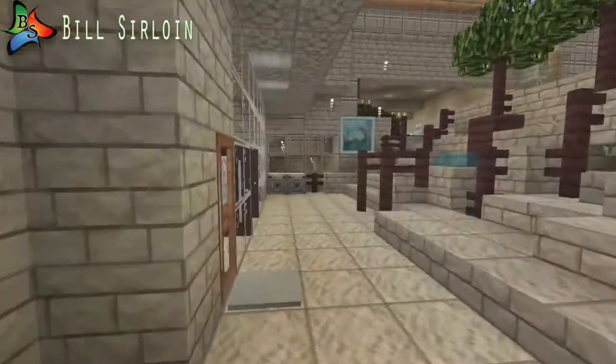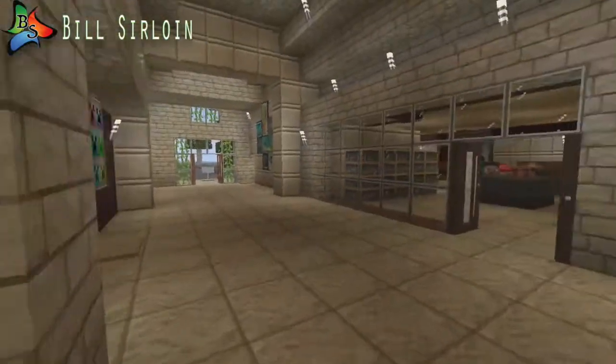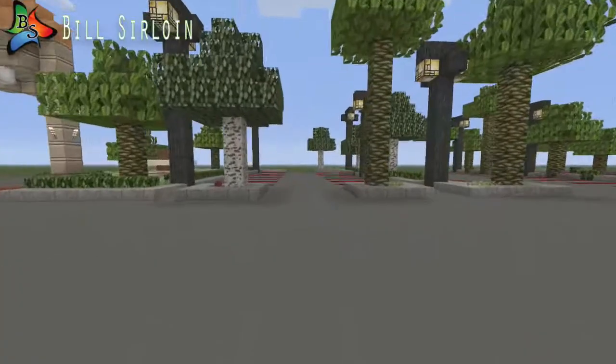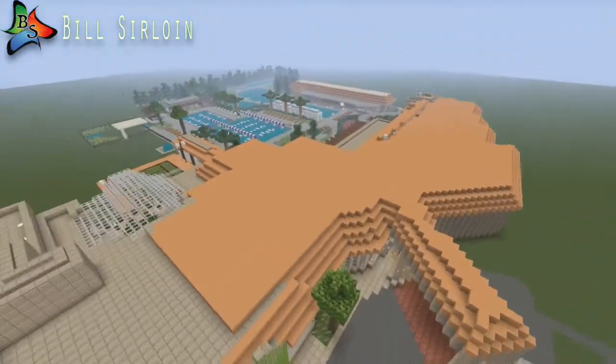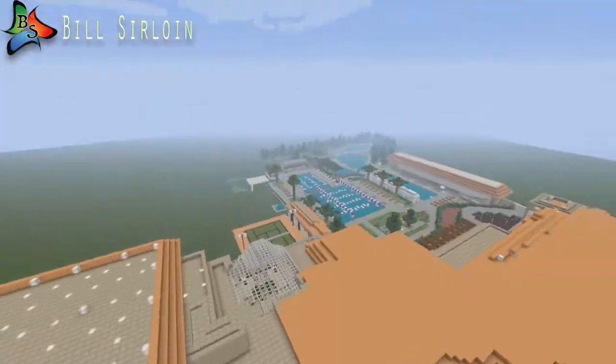I'll show you what it looks like from above. There's another door — this is where we exit. There's a desk there. That's pretty much Arden Hills for you. It took a ton of time to do and all the details had to be right. So yeah, that's Arden Hills.